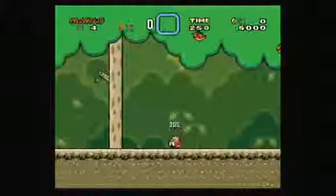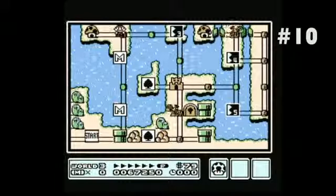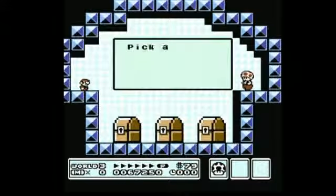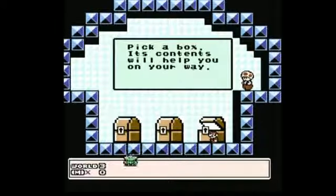We begin our in-depth analysis of Mario's wardrobe with one of the many power-ups exclusive to the 1990 masterwork, Super Mario Bros. 3. The question is, which box do we choose? Which contents will help me along my way? Oh, sweet fancy Moses, it's the legendary frog suit!